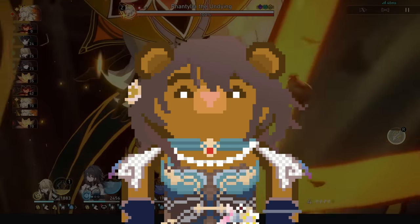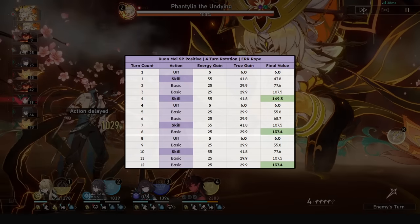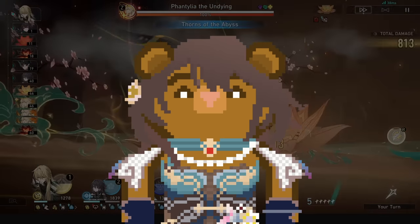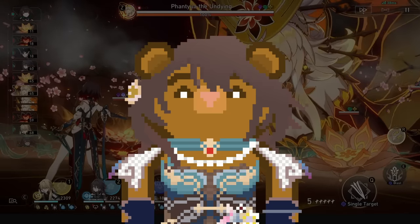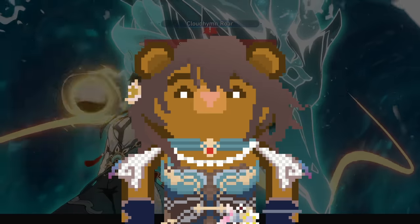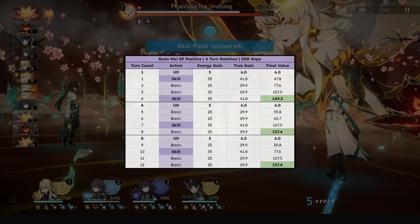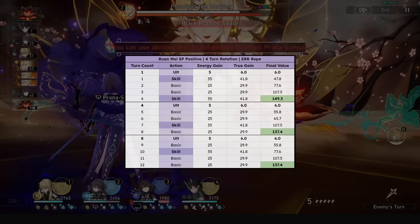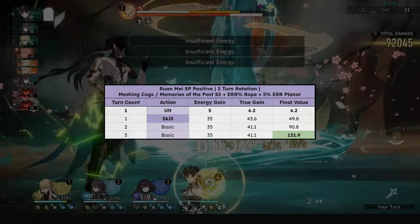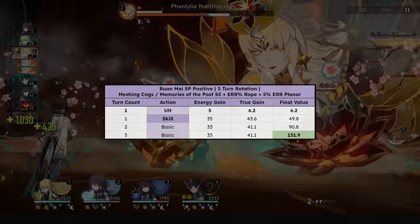Speaking of energy, let's cover rotations before pros and cons. Without Cogs or Memories, you'll have a 4-turn rotation with any light cone with an energy rope. To achieve a 3-turn rotation with her signature, you'd need S5 of her signature and a new wave, or S1 and 2 new waves — which is very hard to achieve, and there aren't even 2 bonus waves in Memory of Chaos. On a 4-turn rotation, you adopt a skill-basic-basic rotation constantly, like Huohuo and Fu Xuan. For the 3-turn rotation, it works just like Tingyun — you'll go Cogs or Memories S5, skill-basic-basic with an energy rope, and a 5% energy planar set, which is Penacony or Von Wacky.